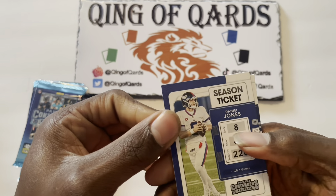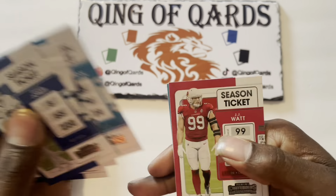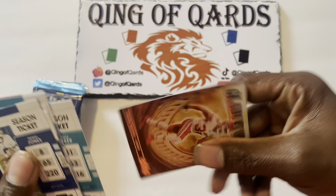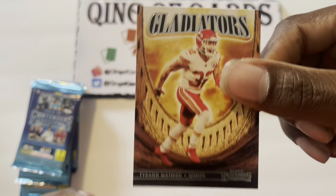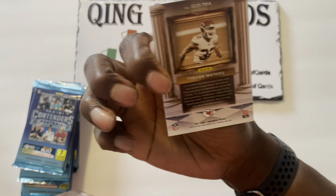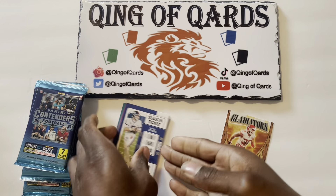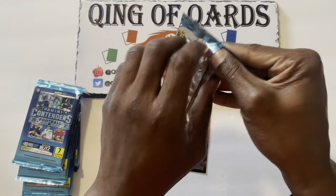Starting off pack one with Daniel Jones, Von Miller, Tyler Lockett, James Robinson, JJ Watt, Davante Parker, and a Gladiators Tyron Matthew — okay, that's a very nice hit for the first pack. Not numbered of course, but we didn't get any rookies in there.